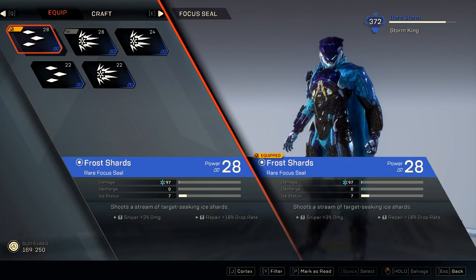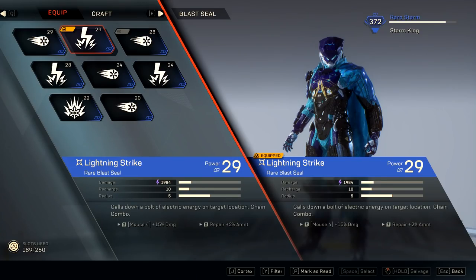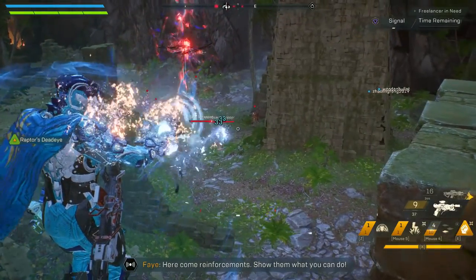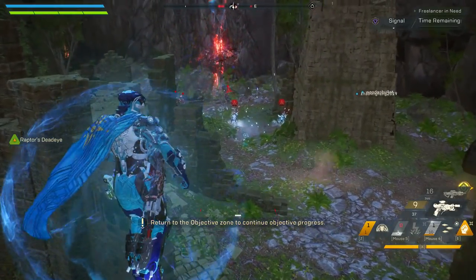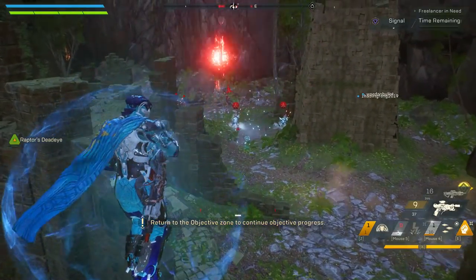Tip number 26: there are two types of important gears in Anthem — primer gear and detonator gear. Primer gear actually has a circle right next to it. Tip number 27: detonators actually have a star right next to them. Tip number 28: if you prime something using a primer gear, you can then hit them with a detonator gear to trigger a combo. Tip number 29: combos in Anthem do more damage, so you want to make sure that you're getting as many combos as possible.